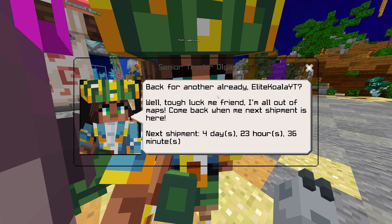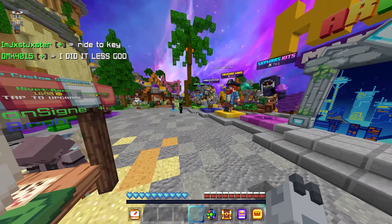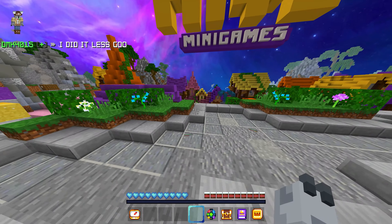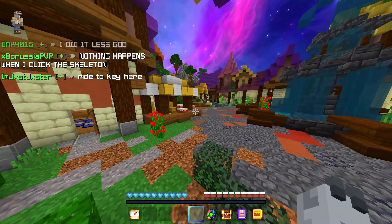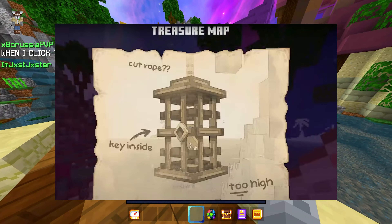So after you collect your treasure map from Senior Trader Ogre, it will lead you on a scavenger hunt through the whole hub. It's quite easy if you know the locations, but after 3 or 4 maps, it will lead you to a cage.